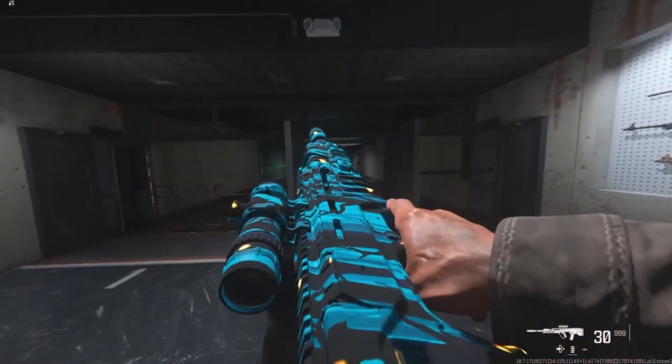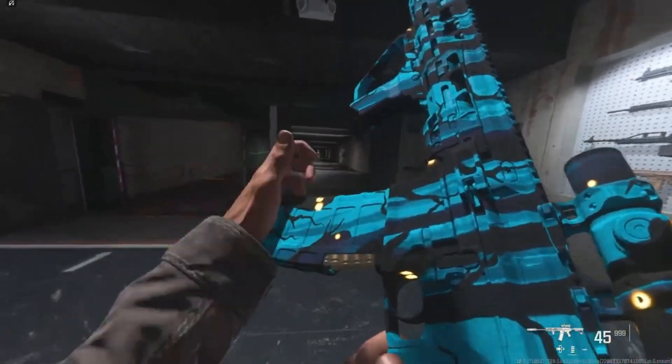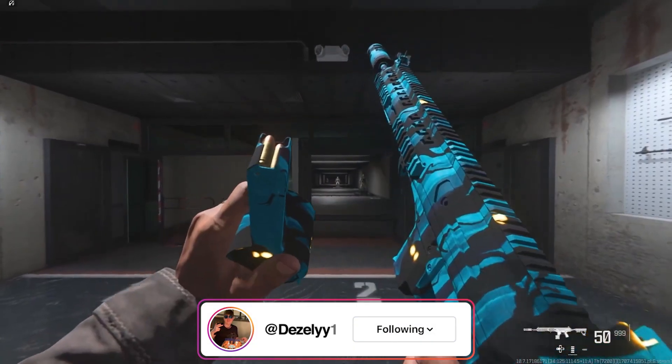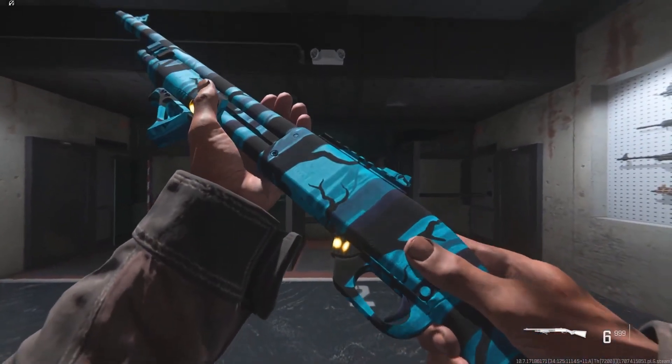Finally, we have the Looking at You camo which is a blue and black striped camo with yellow dots. If I was to guess, I'd say this camo will be coming with the event in two days time which is the Cryptid Boot Camp event. Once again this camo is not animated but I will probably go for it myself.